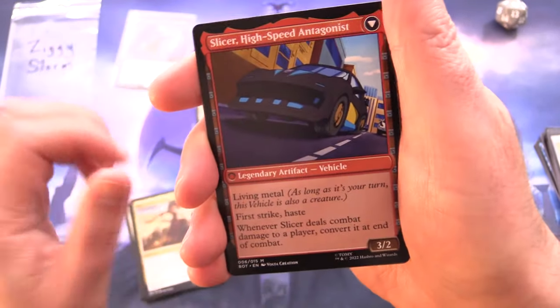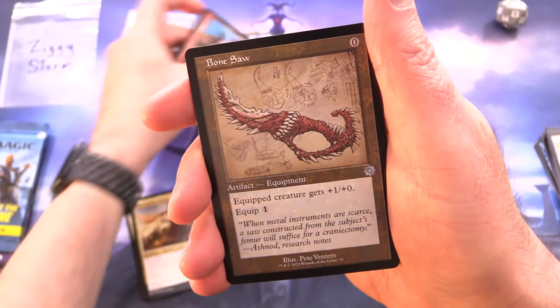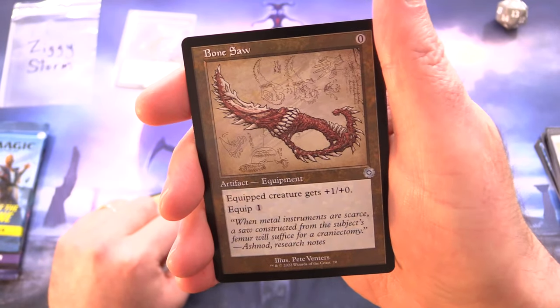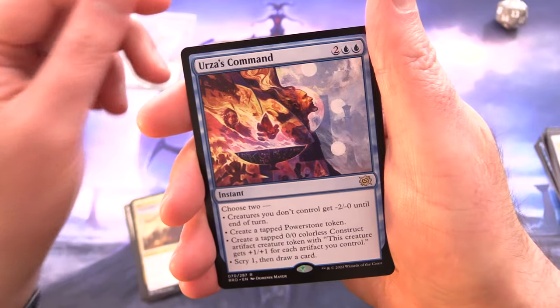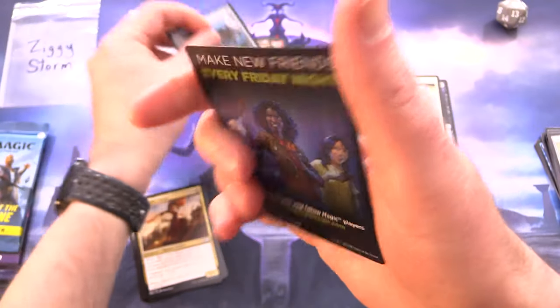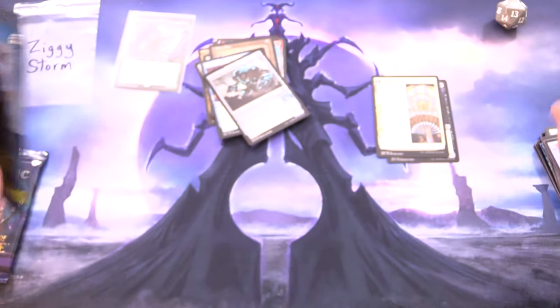ZiggyStorm is very excited to get a Transformers card — that's the highlight of his day, after the Magic Minigame. We've got a Bone Saw; we'll chuck in the artifacts as well. Urza's Command for the rare, Foil Hulking Metamorph, and nothing from the list. On to March of the Machine.